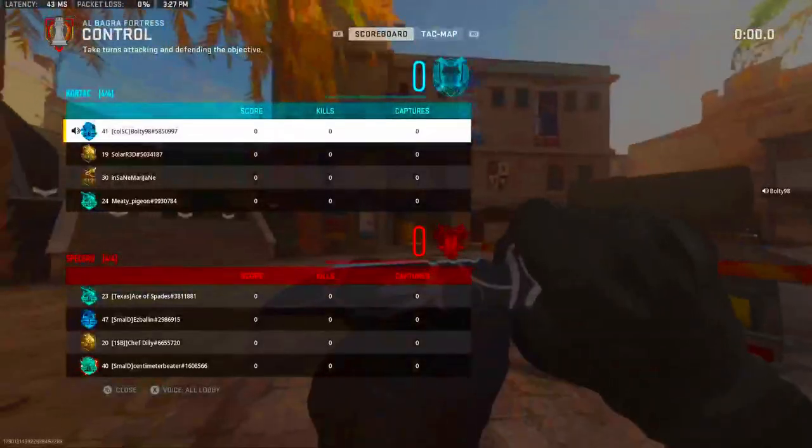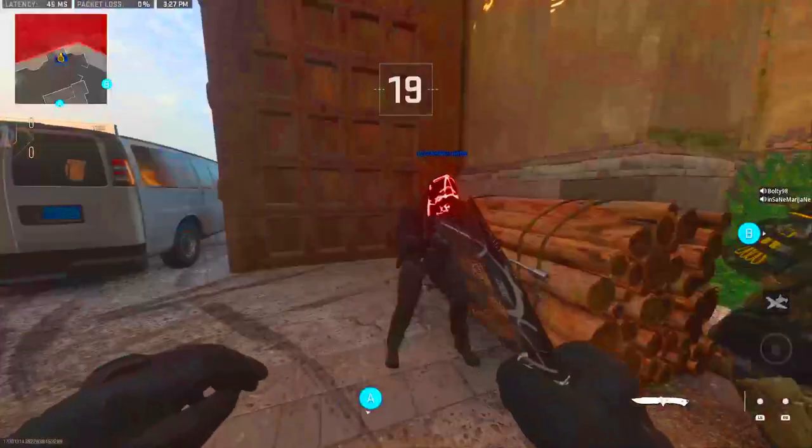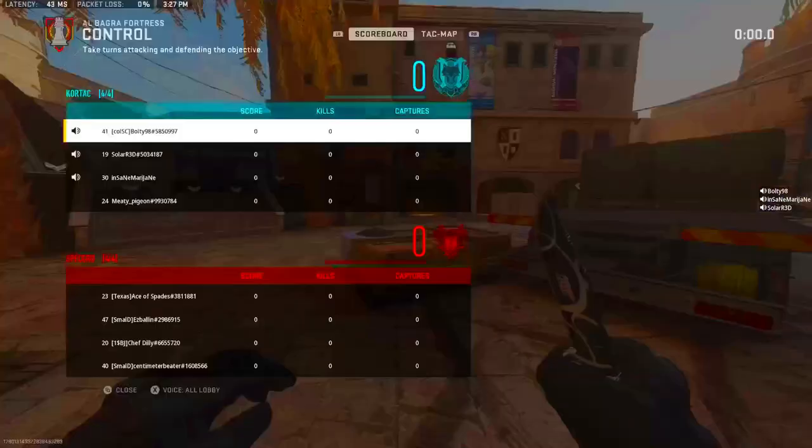What's up everybody, it's Bolting98 and in this video I'm bringing you a Vaznev class. In this class setup we are using the Flash Hire, the Edge 47, and the Broad Size Stock and then the TrueTak Grip. You'll see the full class setup at the end of the video.